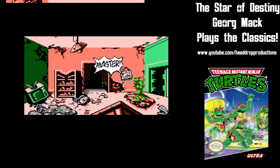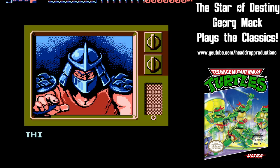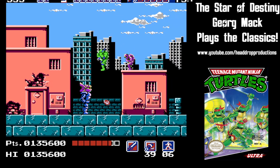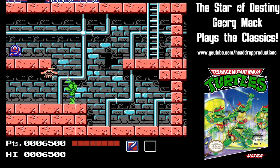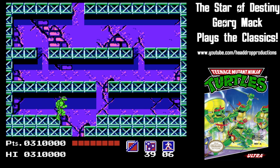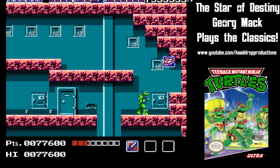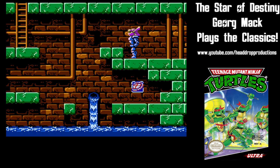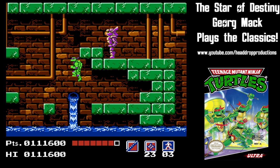Saving April at the dam isn't the end of your journey, as Shredder and the Foot Clan use the distraction to abduct Splinter. You will get hit in your adventure — a lot. The only way to recover your health is to find the turtles' favorite food, pizza. The single slice recovers two squares of health, the half pizza recovers four squares, and the whole pizza fills the whole bar. You can switch among the turtles on the fly, which is helpful when you take a beating from a screen full of baddies.